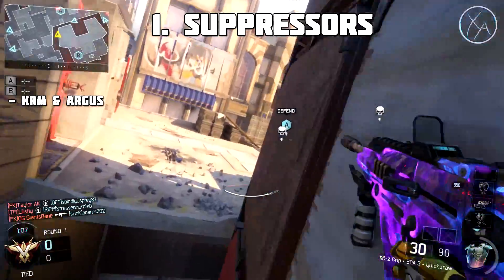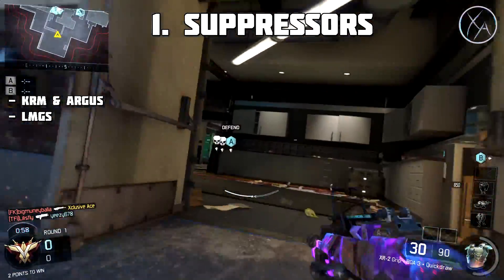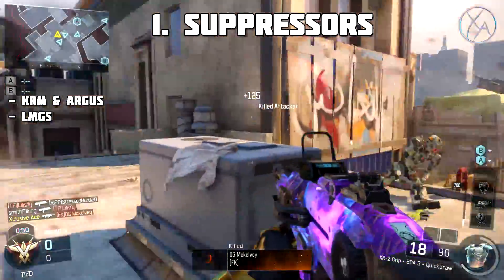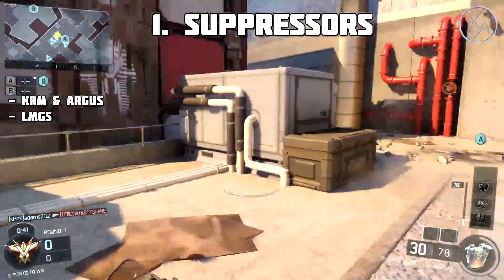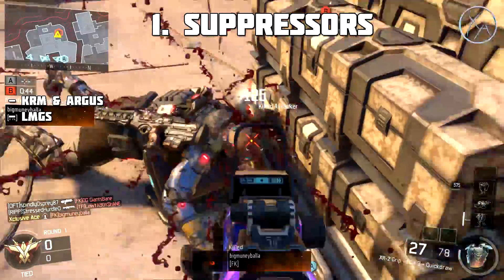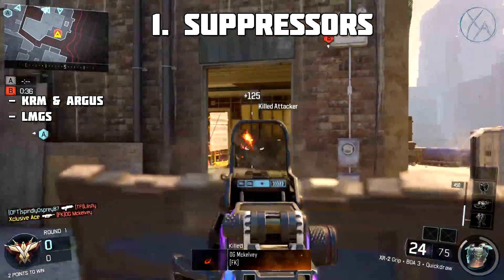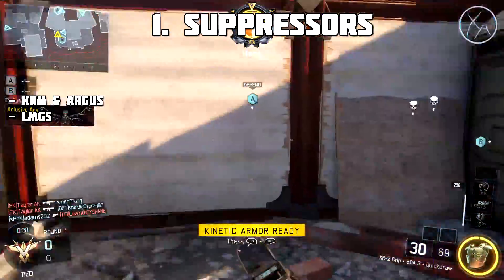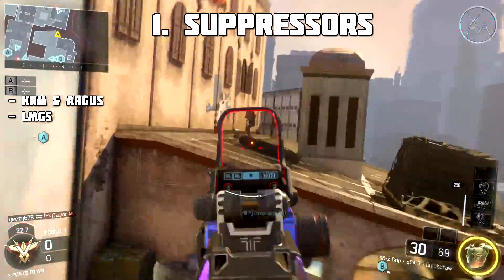The next set of guns you should pretty much never put a suppressor on are the LMGs — they get a 90% range reduction with a suppressor. The Gorgon goes from a two-shot kill at any range to a three-shot kill at most ranges, and because the rate of fire is so slow, you destroy all your advantages. The BRM goes from a three-shot kill at all ranges to a four-shot kill at most ranges. The Dingo goes from a four-shot kill at all ranges to a five-shot kill beyond close range. The one exception is the Dredge, which is still a one-burst kill, though it does take one more shot within that burst.